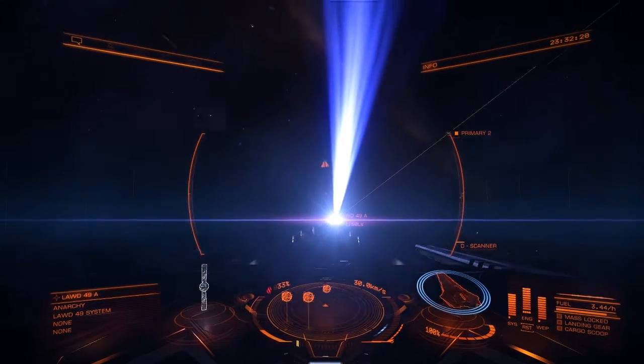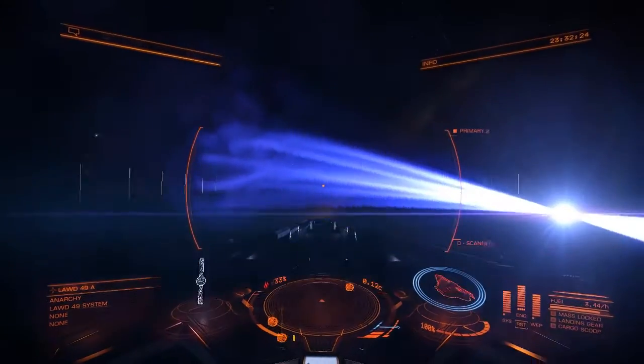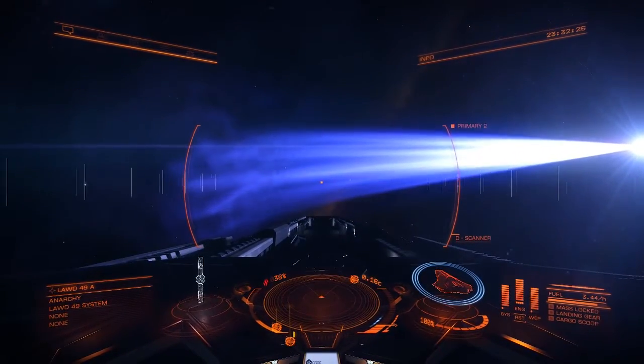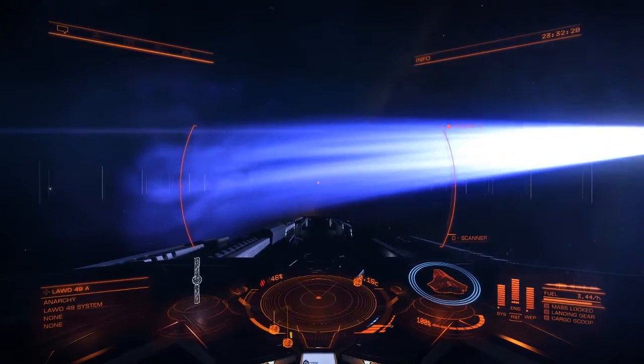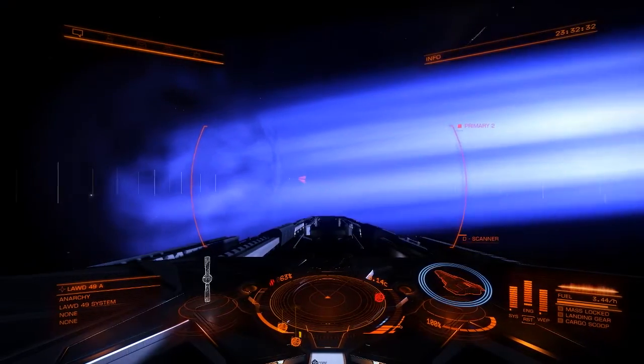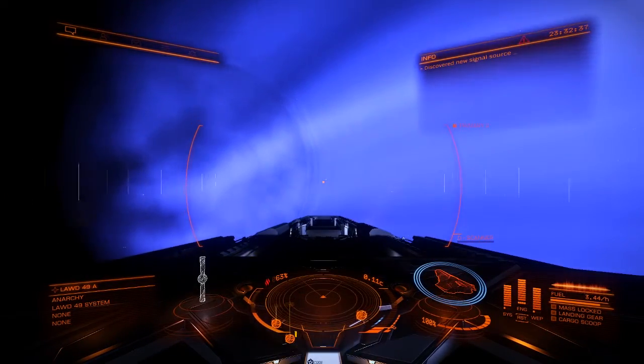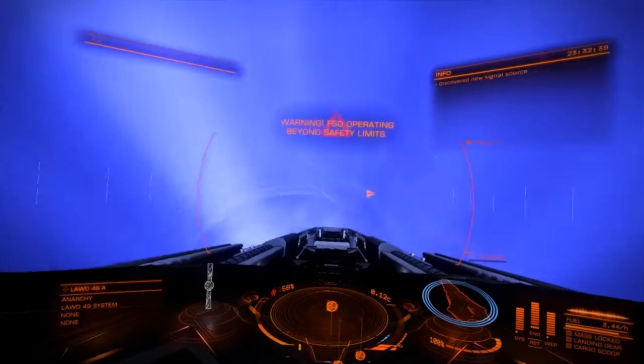First off, you should approach the star perpendicular to its cone axis — that is, come in at a 90 degree angle to the vector of the particle cone. Coming in head on to the particle cone is very risky and highly inadvisable, as you will close the distance to the star quickly, and the ship's wild undulations will make escaping the cone very difficult as well.